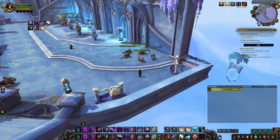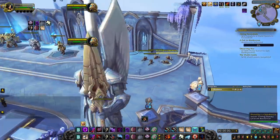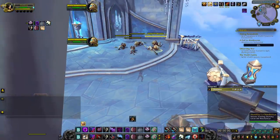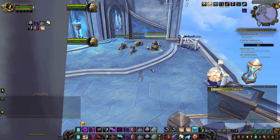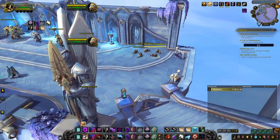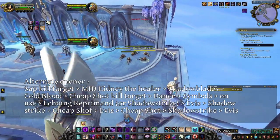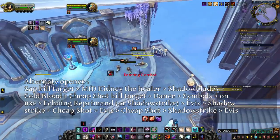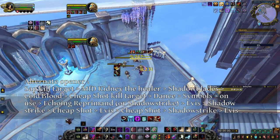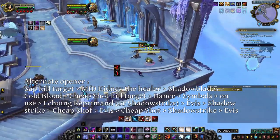There is a second opener you will have to use a lot if you play Rogue Mage or RMP. Sometimes your kill target could react right after you Sap their healer — for example, a Windwalker Monk could use Fortifying Brew once you Sap their healer in a 2v2, making it a lot less likely for you to kill them or force cooldowns with your opener. To prevent that, you want to Sap the kill target, then walk to the healer in stealth, use Marked for Death, Kidney Shot, and then Shadow Blades, Cheap Shot the DPS with Subterfuge, Shadow Dance, Symbols of Death, offensive trinket, Echoing Reprimand or Shadow Strike if you are Nightfae, Eviscerate, Shadow Strike, Cheap Shot, Eviscerate, Cheap Shot, Shadow Strike, Eviscerate.